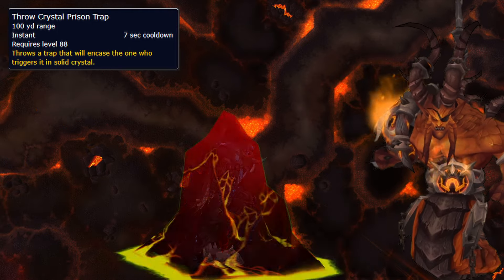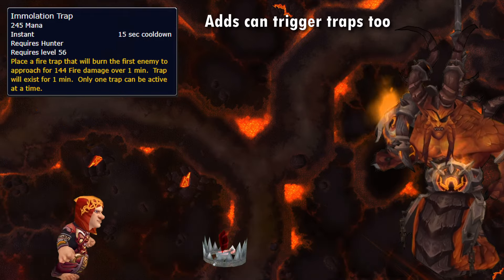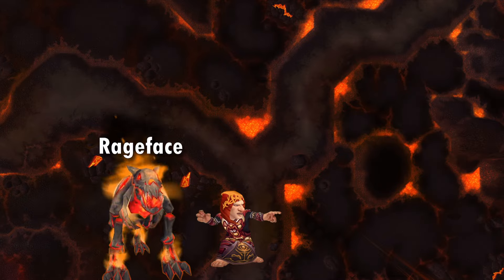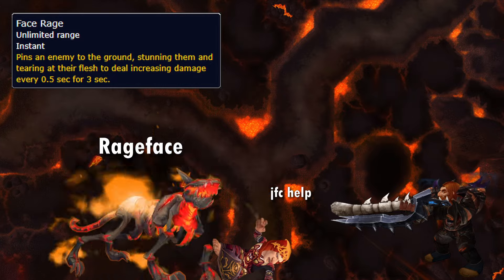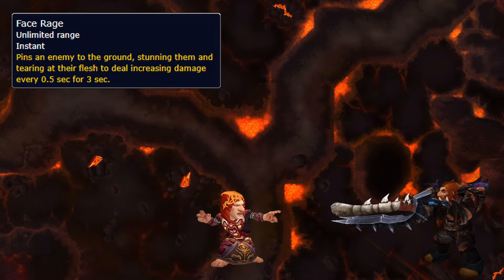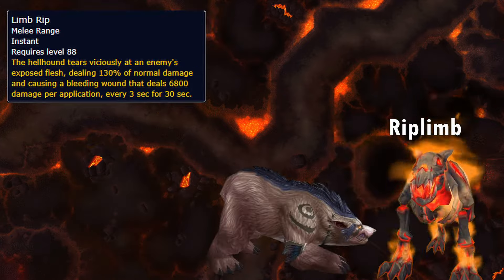The boss throws out Prism Traps that immobilise you, so break out any movement abilities, and Immolation Traps that give you a DoT. Rageface can't be tanked at all and attacks random players with Face Rage, attacking constantly until hit with 45k damage from a single spell, so assign an Arcane Mage or MM Hunter to break it.